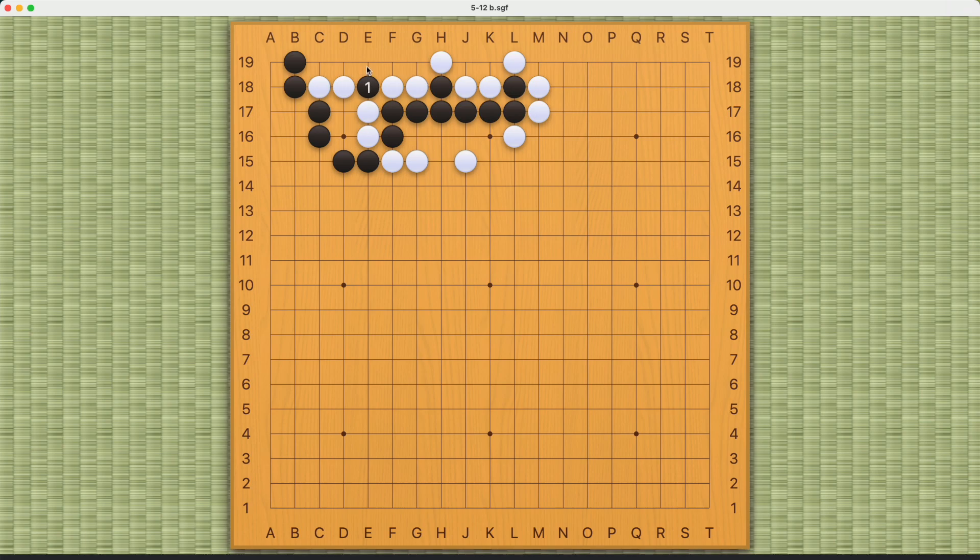What will work is for black to play this move. White must capture, and now black can play this move. If white captures, black can play this connect-and-die. White just needs to connect everything, and now white can no longer connect — this will be a connect-and-die. If white plays this move making a real eye, black can play at move five — this is a snapback against these three white stones. White cannot capture this way, so white will just leave it here and make a living shape.